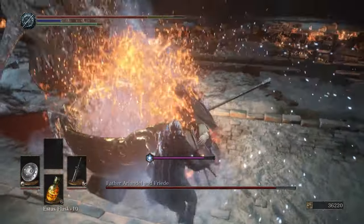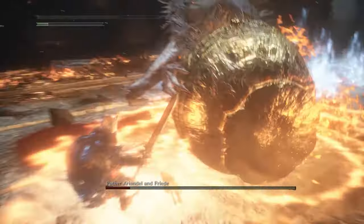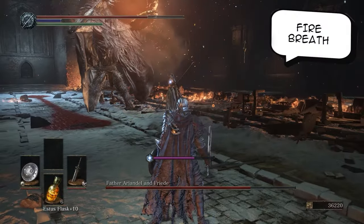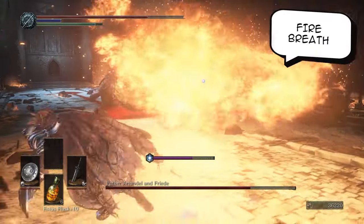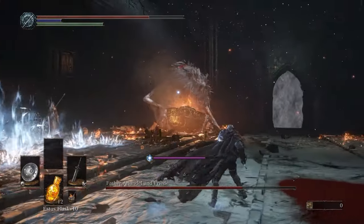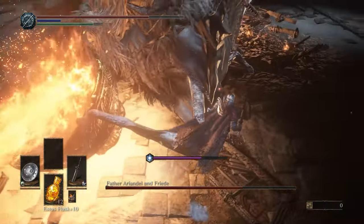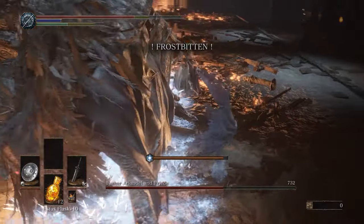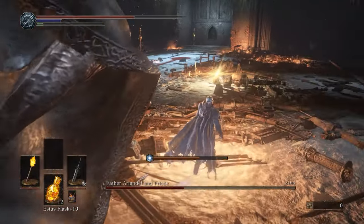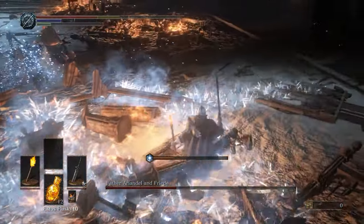Ariandel will eventually do a massive strike towards the ground, leaving behind a pool of lava, which might one-shot you if you are unlucky. So stay away from that as far as possible. Ariandel also has a fire breath attack — this is quite easy to dodge, just run towards either side of the fire breath, though I would recommend running to the right depending on where Frieda is. This is an ample opportunity to get some strikes in. They both share the same health pool, so I recommend striking Ariandel as he is easier to hit, though Frieda is easier to stagger.